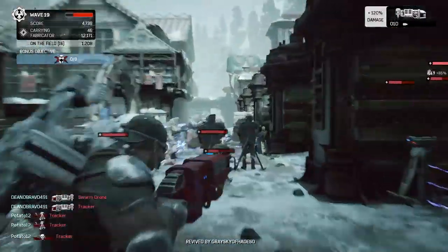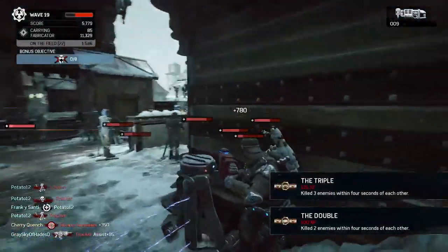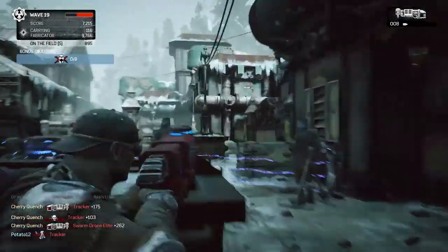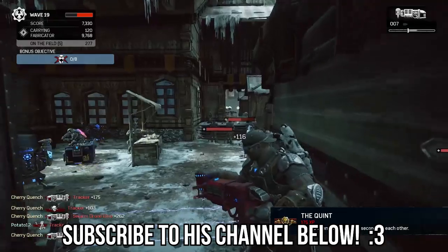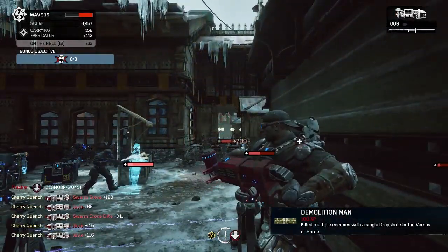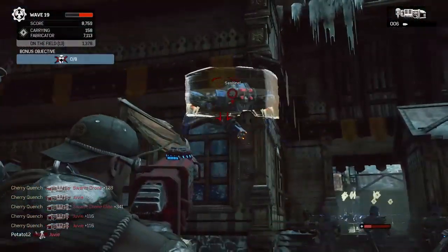Another build that's really been grabbing me is the same build as mine, except instead of Thick Skin, you throw on Berserker. This was really introduced to me by TGX It's Voodoo — if you guys are not following him on YouTube, you totally should. But he's convinced me of the power of Berserker. Now that I have Berserker maxed out, I've seen some great use of it on Boss Rush.